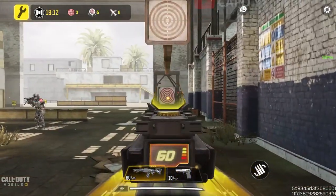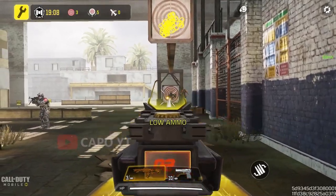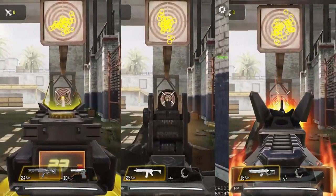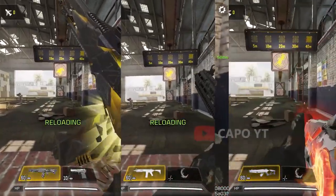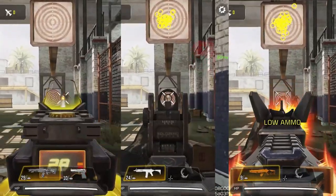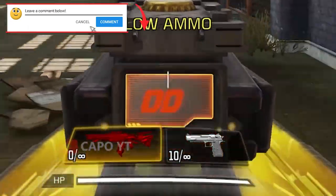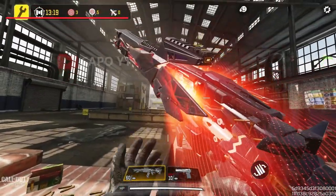You're also going to get an inbuilt red dot with this blueprint. Comparing the M13 mythic iron sight, the M13 legendary iron sight, and the default M13, you can see a drastic difference. The red dot is going to help you a lot in long-range gunfights because your aim will be much more accurate. In addition to the inbuilt red dot, we also get an ammo counter which shows the remaining ammo in your magazine, though it shakes a lot when you fire so it's not that helpful.